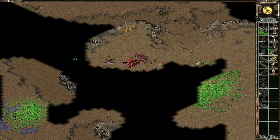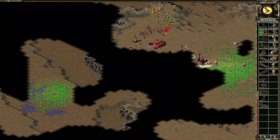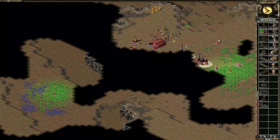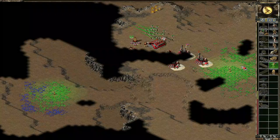Okay, war factory is there — that's not good. I'm going to engage him. I probably do have more infantry than him. In the meantime let's make maybe just two — oh, he's making Titans!